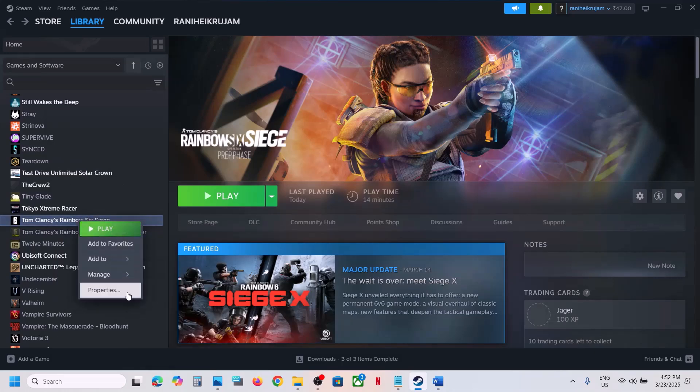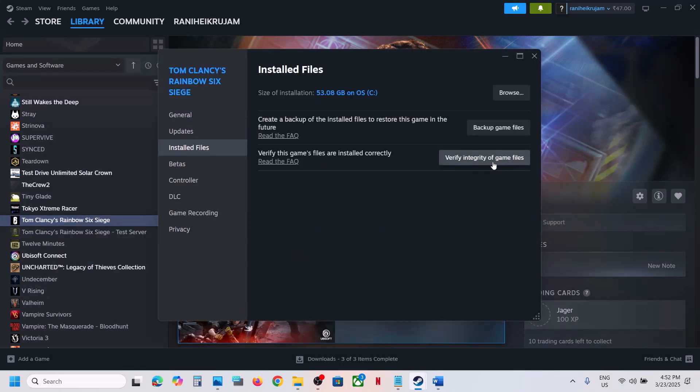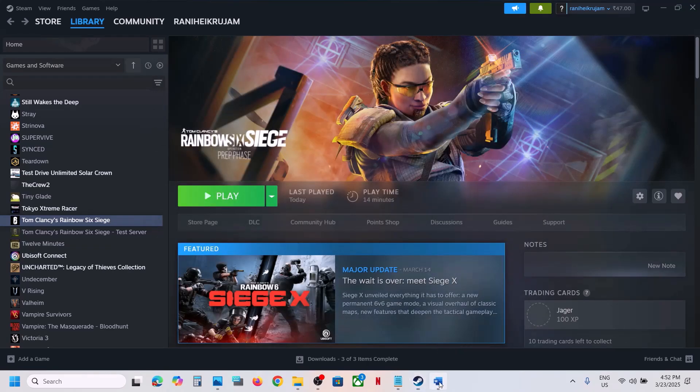Make a right click on the game, select Properties, go to the Install Files tab and then click on 'Verify integrity of game files'. Once the verification is 100% complete, launch the game and then check.